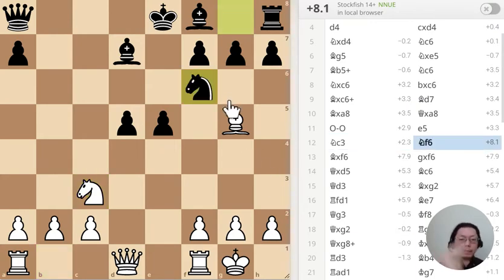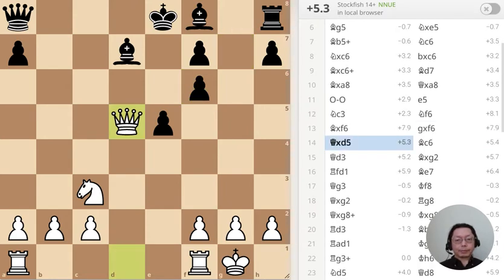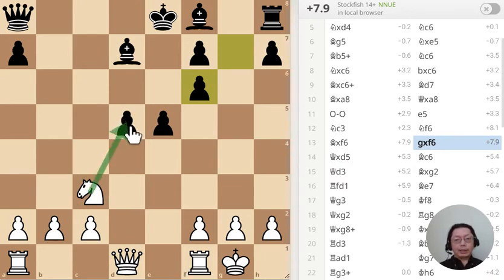This is puzzle number two. Black has just moved the knight to F6, and as you can see from the evaluation, that's plus eight — that's a whole piece up. What should I do? I just took it, but that was a mistake. What I should have done is pick it with the knight, and that would be good. Black takes back of course, but the knight can go here and check — so yeah, that one is a mistake.